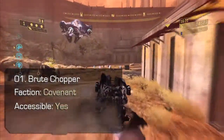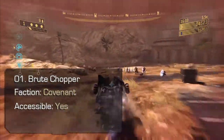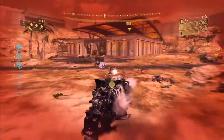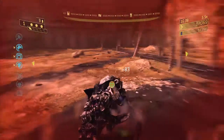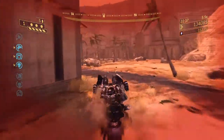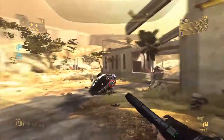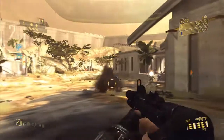Brute Chopper. A mass of spikes and a huge front wheel, the Chopper splatters its way through infantry and rams smaller vehicles. Apply the boost to increase the force of the hit, but be sure to time these carefully. Lob a grenade under or onto the driver and the Chopper usually explodes.